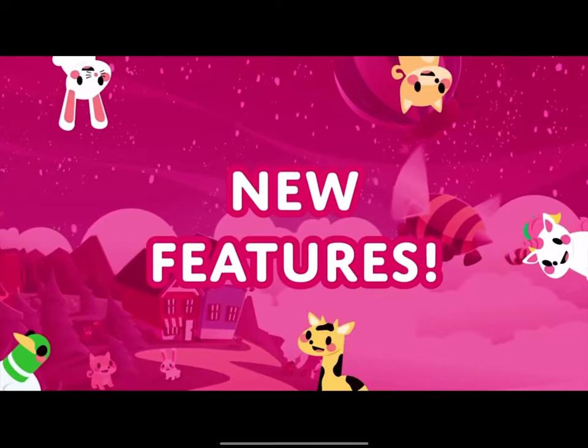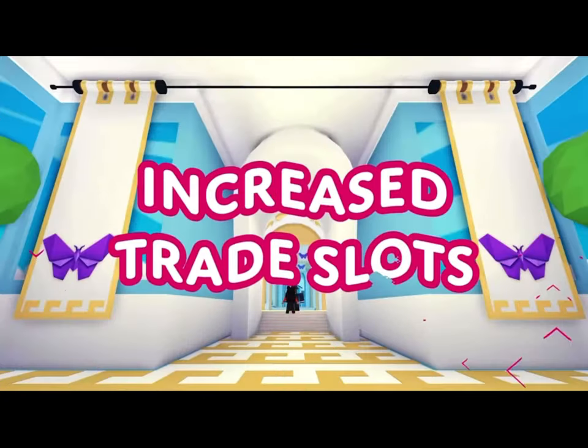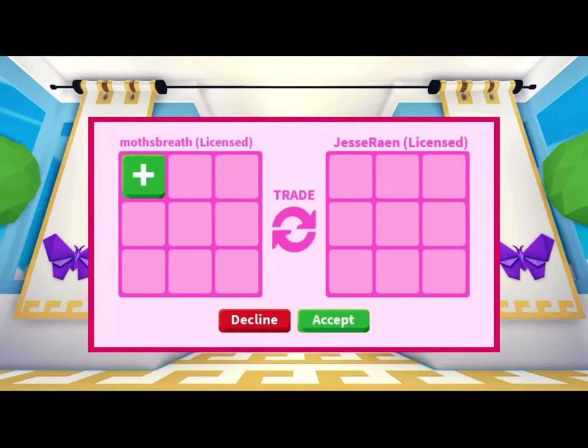To help reduce the amount of scammers, we have added five more trading slots. This feature will also help reduce the amount of two-part trades. Players now have nine trading slots, meaning they can trade more items and pets at once.